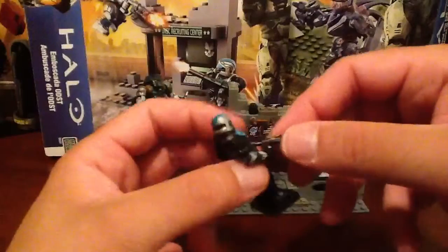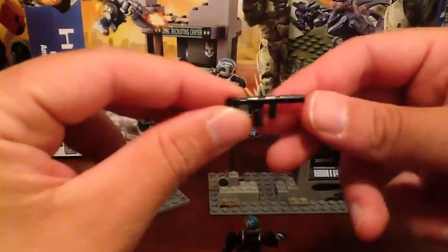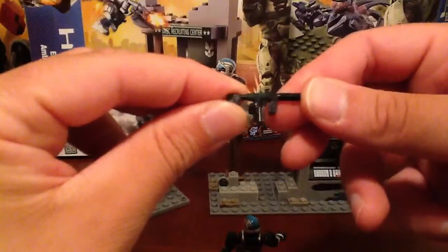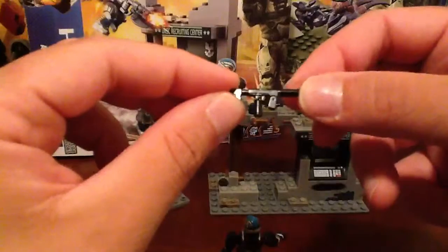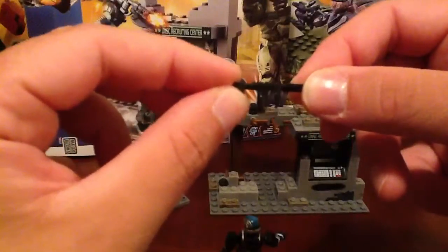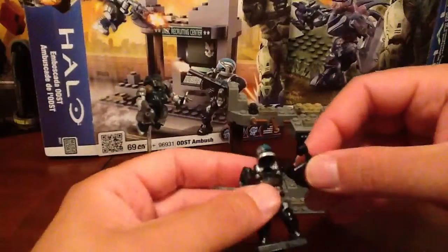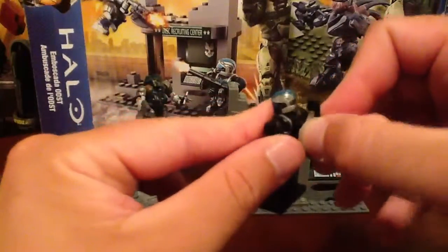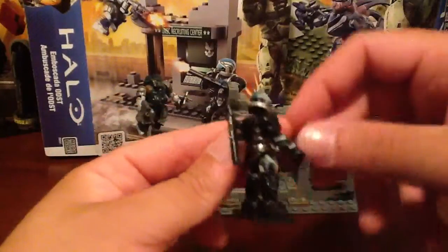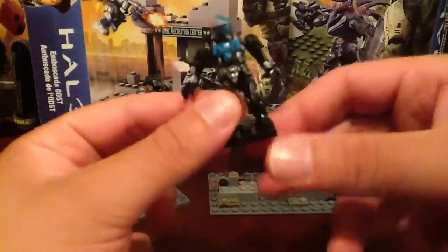They did a phenomenal job with it. I really like the weapon as well — it's like that little submachine gun here. It's really nicely detailed. Could have used a bit more paint apps, but I'll probably take care of that myself. Just a cool looking machine gun; it looks very cool on the figure. It does have the peg in the back, so if you want to attach it you can just push the barrel — excuse me, the handle — into his back.